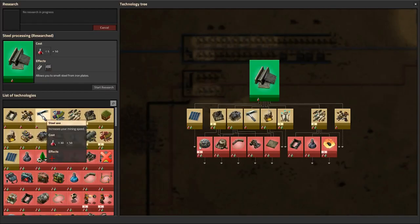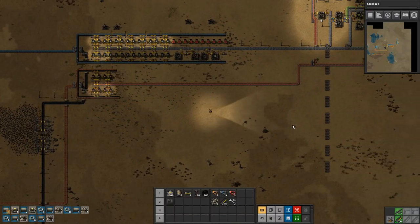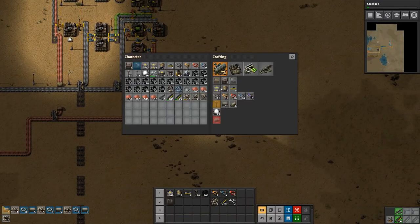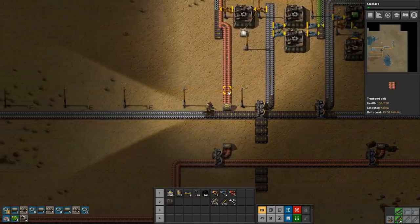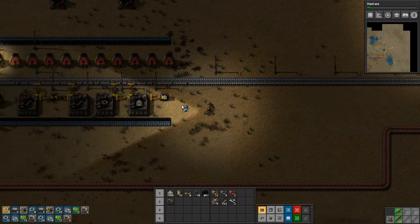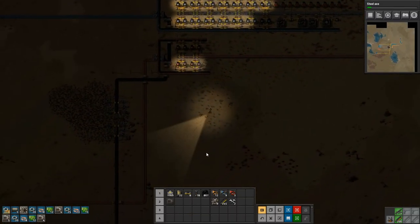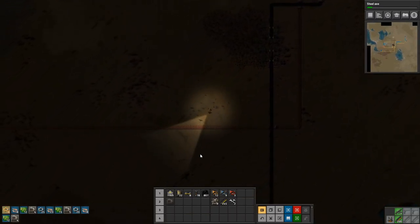Steel processing done. So let's get the steel axe, because that will be very nice — it'll speed up every time we need to pick up resources or pick up a building or something like that. It'll speed the process up. I want some more iron, some more assembling machines. Let's go set up some more power because we are running low.